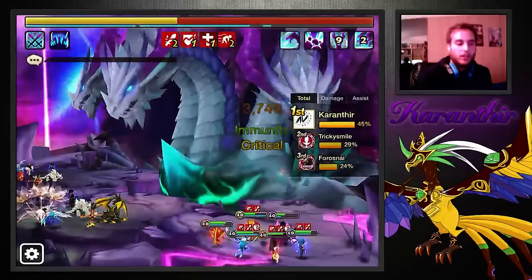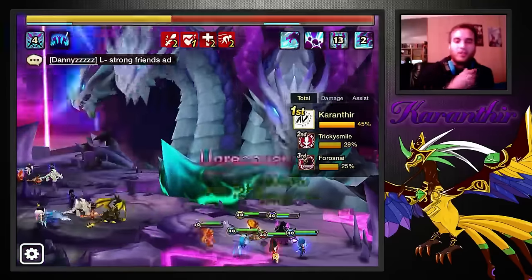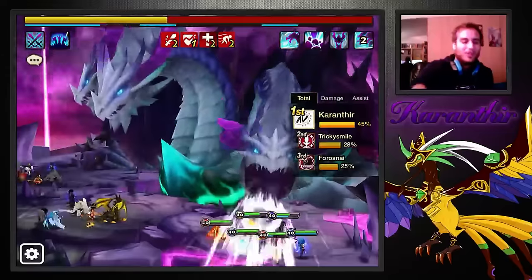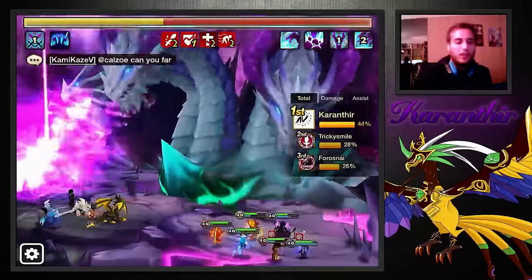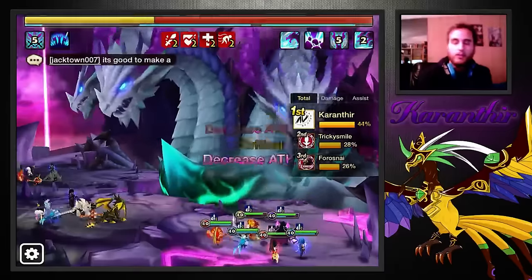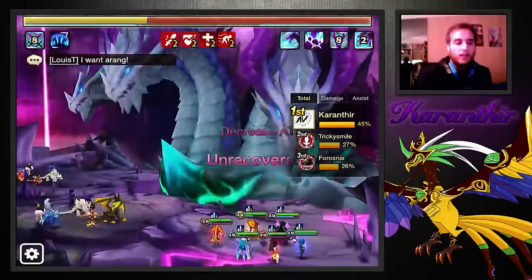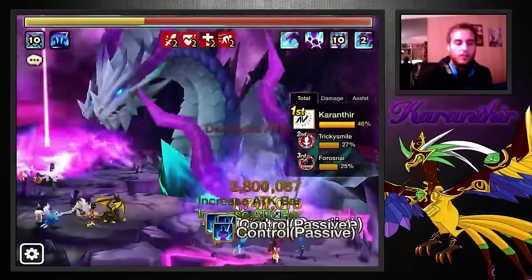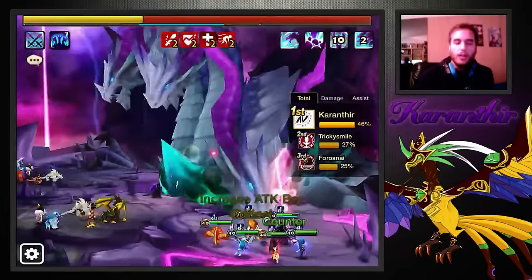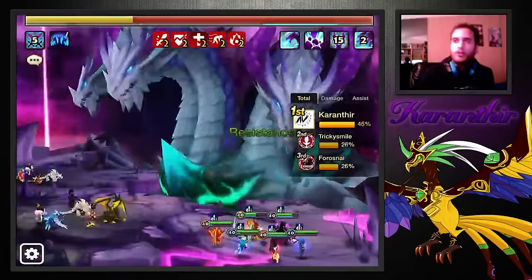When your supports start hitting for 4,000 damage, you know something is good. The damage is really nice. And it really helps if she can put branding after the 25% jump. When she does that, it holds so much value, because since we have double ATB reduction, it helps keep the debuffs that I put up longer — they stay up longer. It's safer that way.